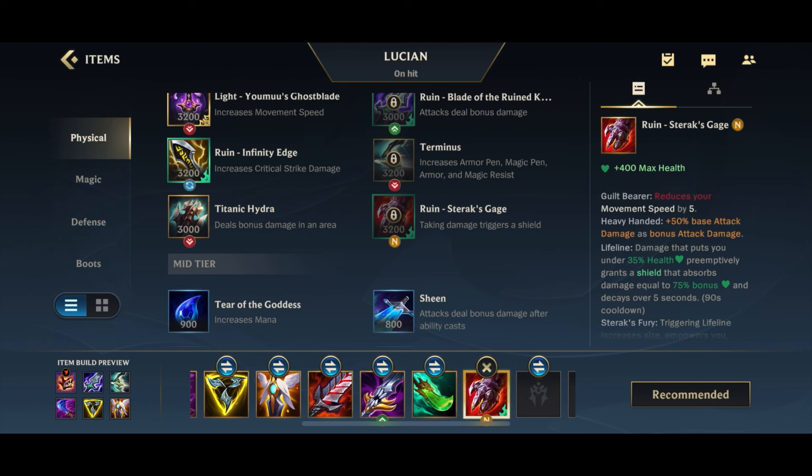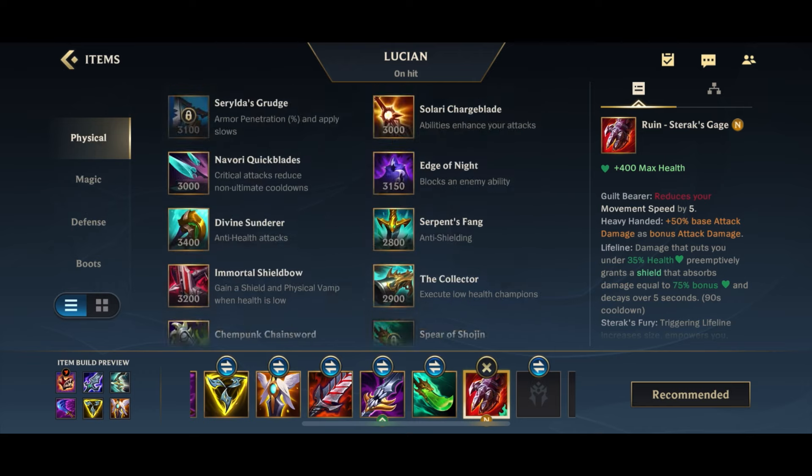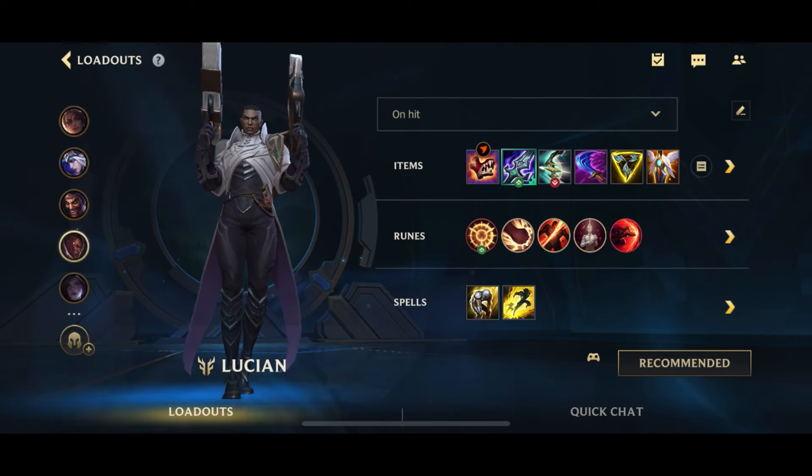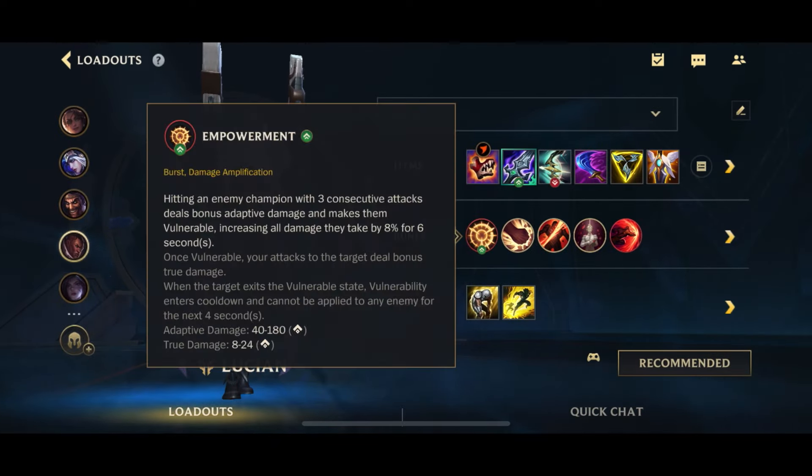If you want a shield and more health, Sterak's Gage is there for you. One option not listed here is Black Cleaver, but Black Cleaver is actually not an option because we already have Terminus — you can't build both — so that's not an option at all.